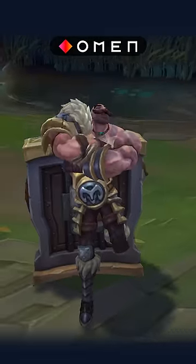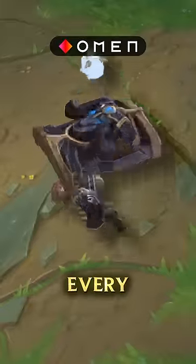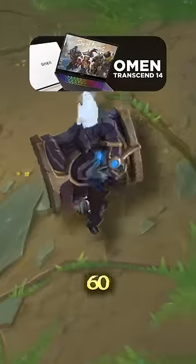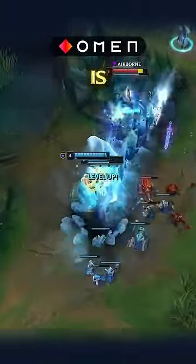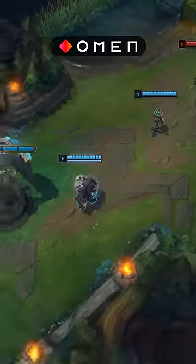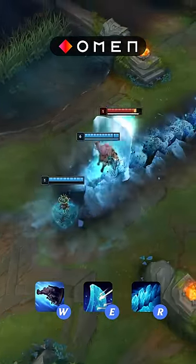Most people think Braum is this super simple champion, but there are actually a ton of secret mechanics he can abuse, so he has every single one of them in less than 60 seconds. Everyone knows you can E during the travel time of your W, but what almost no one knows is what that mechanic unlocks. For whatever reason, when you E during your W, you can start casting your ult as you're flying toward your ally.